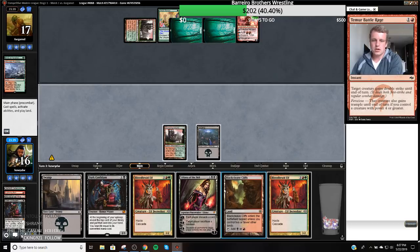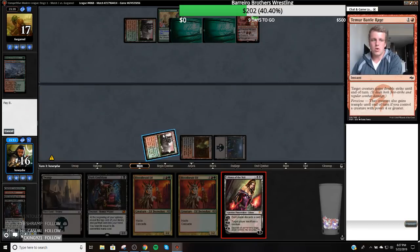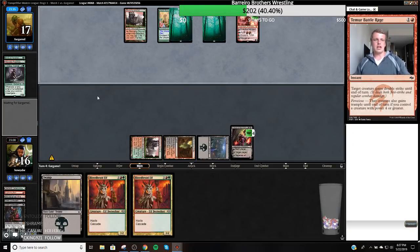So I have two options: I can go Liliana, tick up, probably discarding Dark Confidant, and then just play a bunch of Bloodbraid Elves — or I can play Dark Confidant. I think I'm going to have enough cards from these Bloodbraid Elves, so I just want to play Liliana and go up with it. Put the pressure on my opponent's hand. My opponent is almost Hellbent and we have their next creature covered. I think we're in a pretty solid spot.